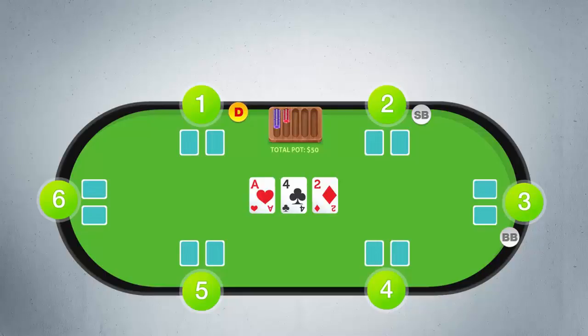Let's see an example of that. Starting with player 2, he checks. Player 3 checks. Player 4 checks. Player 5 puts out a bet. Player 6 folds his cards. And the rest of the players all call to match player 5's bet.